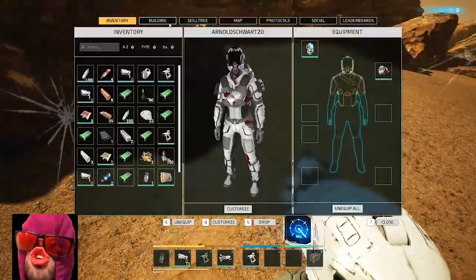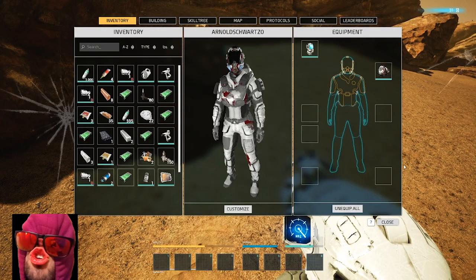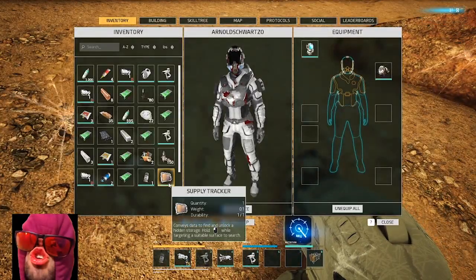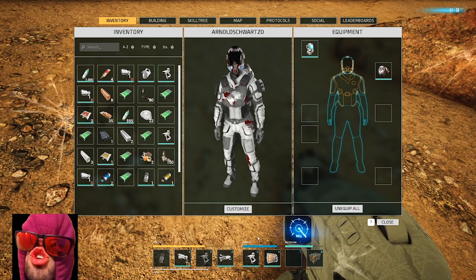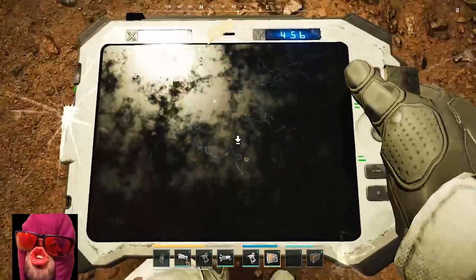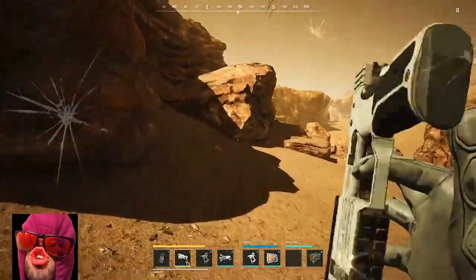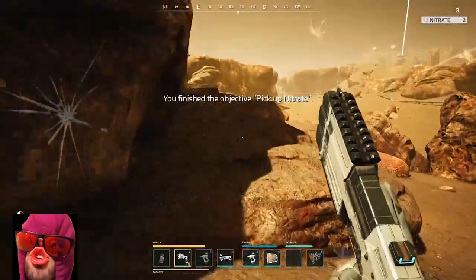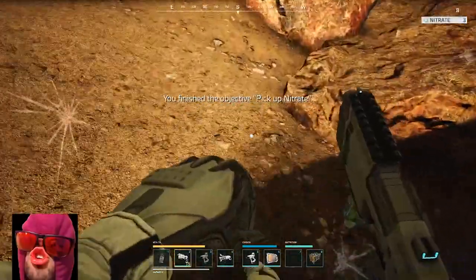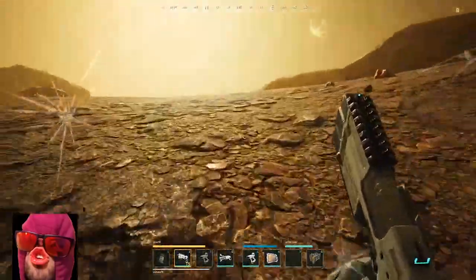Got some iron. How many do I need to build? Cloning chamber - 12 iron, 8 aluminum - that's quite a bit. Let's see if we get something from the supply checker. Do they fix supply trackers? Kind of. Okay, I know where that's at. Don't want to go there yet. Lower my sensitivity a little bit.